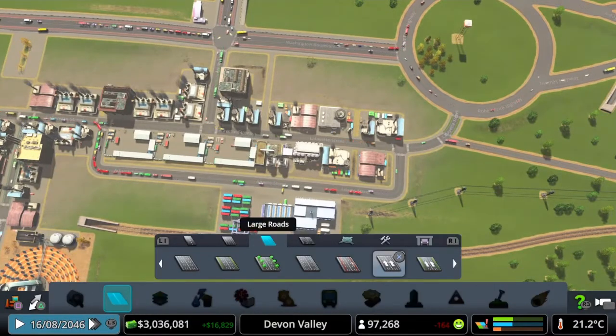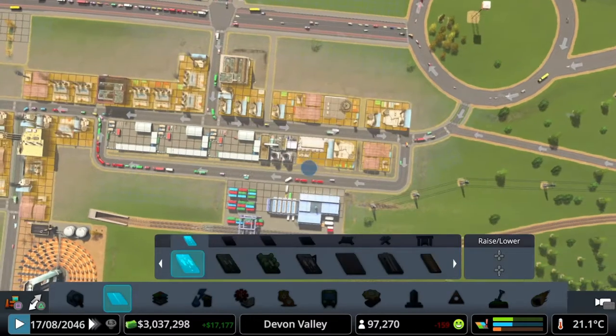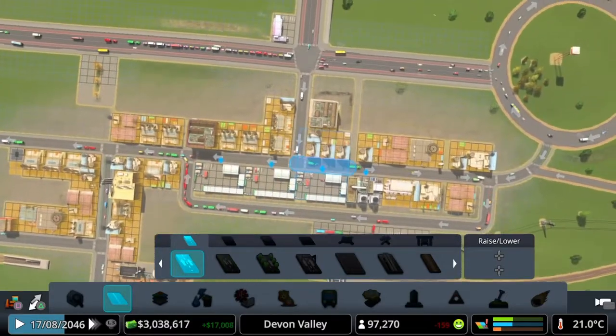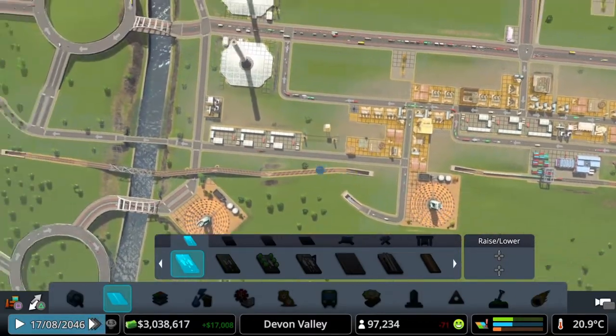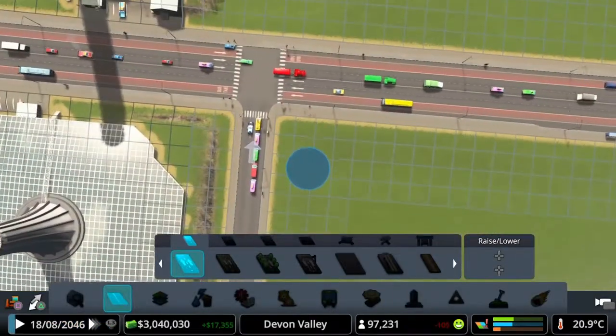I can actually show you quickly if I bring out the roads. You can see now I've got a way in and then they loop around. This goes into one big circle and then they have to choose here left or right. If they don't want to go to the cargo hub they'll go left. Then it goes down and they've got obviously two-way access to go across to downtown, and obviously up to all the roundabouts here, or then the exit which is here.